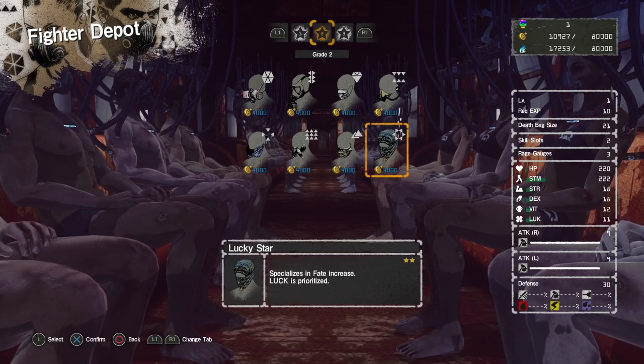And lastly, our final class is the Lucky Star. These guys have an insane amount of luck and are going to be your primary character for kill coin farming. This is because the luck stat increases the amount of kill coins you find, as well as the frequency of your critical hits.